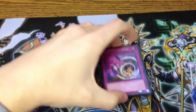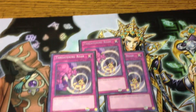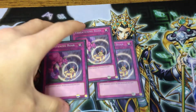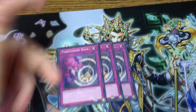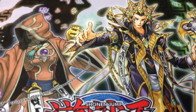And then for the traps, I just play three Threatening Roar because it's very important that you protect your life points when you make a Justice play, because you're not going to have any monsters left on the field. Sometimes it's necessary to protect your Magician because you want to make an Exceed play next turn or something like that. And it's just very good because it's chainable too.